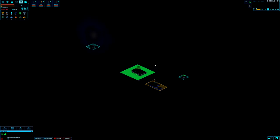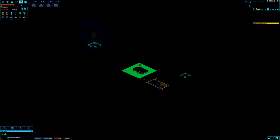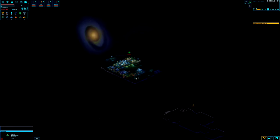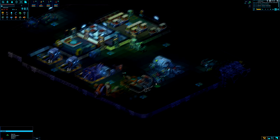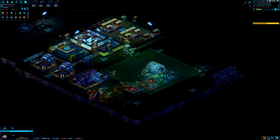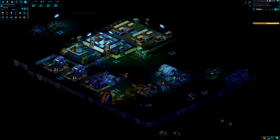Welcome back to Space Haven. We finally have a working ship and jumped into a new system. In this system we have carbon to mine, hyperium to mine which will give us good hyperdrive fuel, and yet another derelict to explore. First we're going to mine what we can. We're running a little low on power, so once we have the needed resources we might rearrange and throw in a bigger power generator.